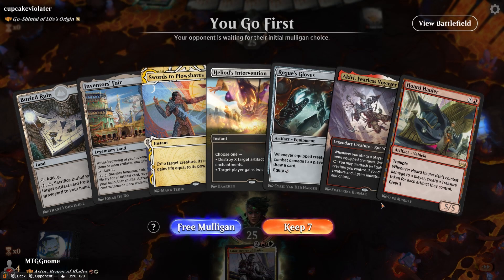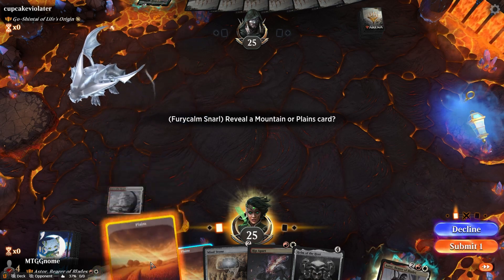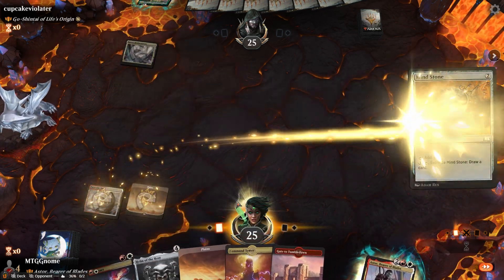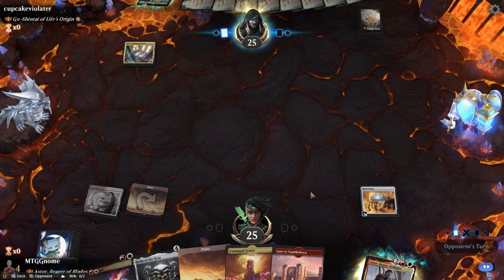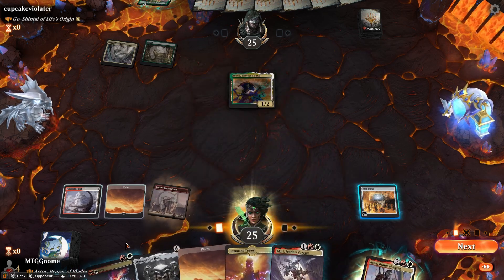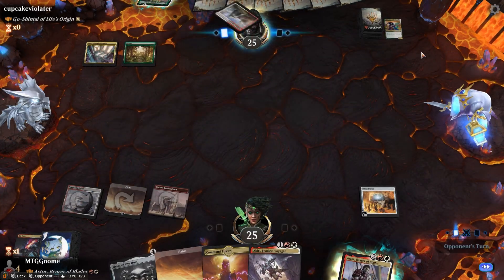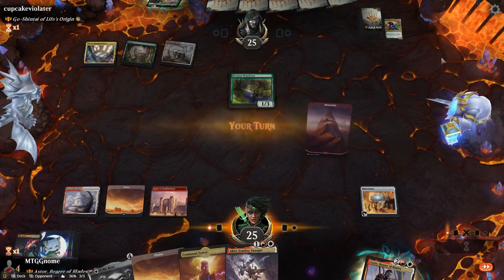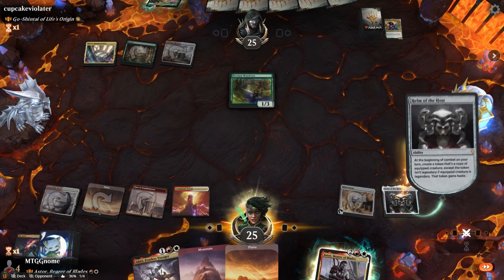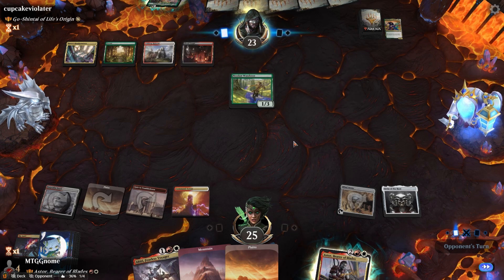I really like having Heliod's Intervention against Go-Shintai, but this is not going to cut it. The cards that Go-Shintai plays for card advantage are absolutely insane. You have to kill those cards because you don't want Go-Shintai to draw more cards. Once they run out of gas — once they stop drawing their shrines — it's a wrap.